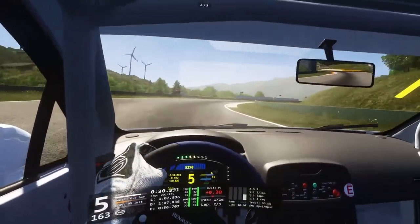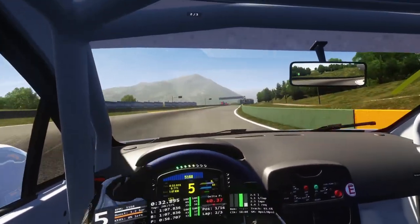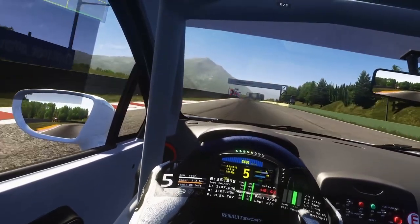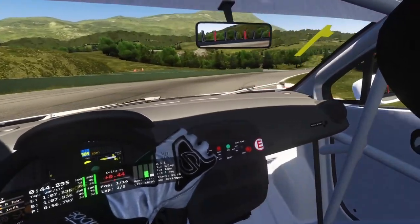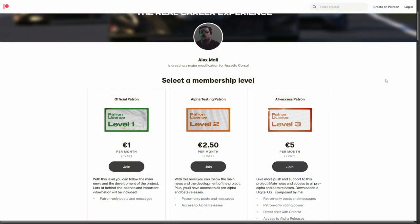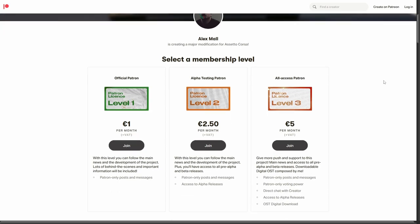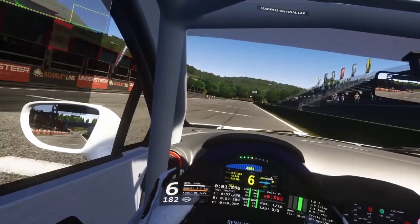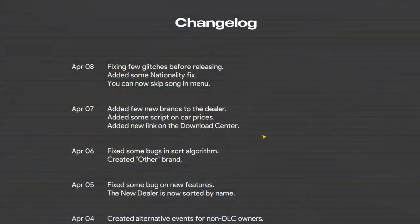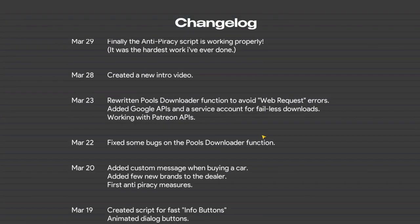All of this excitement and fun don't come for free though. To be able to use Assetto Corsa Evoluzione and continue using it, you will have to become a patron of Alex Mail, with Assetto Corsa Evoluzione checking once at every start if you are still a patron. The minimum you have to pay is 3 euro/USD per month, composed of €2.50 to the developer and €0.50 to Patreon. That gives you also the right to any update of Assetto Corsa Evoluzione, which Alex drops very, very often.